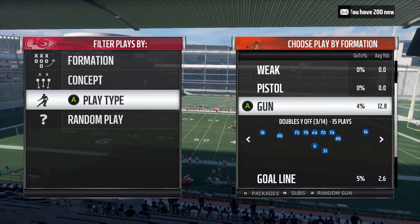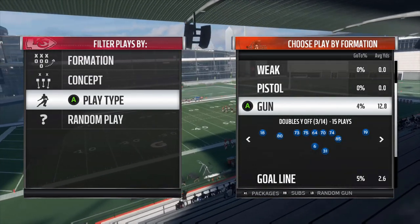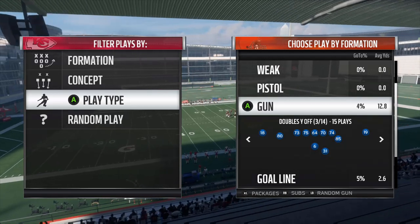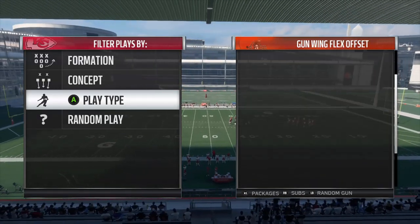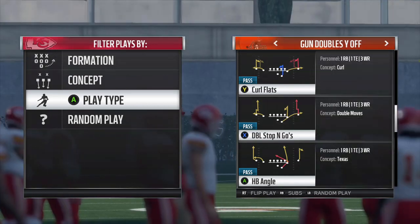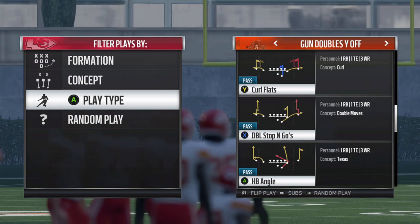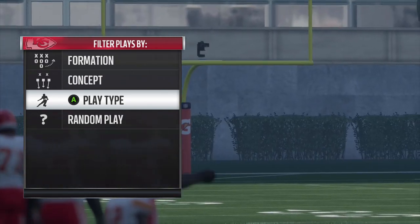What is going on everybody, just wanted to make a quick video going over the two main reasons why I think angle routes are so much more effective in Madden 18 than they were in Madden 17. First things first, you're going to want to find a play with an angle route in your playbook. Right here we're in the Gun Doubles Y-Off formation out of the Houston Texans book — HB Angle is going to be the play.